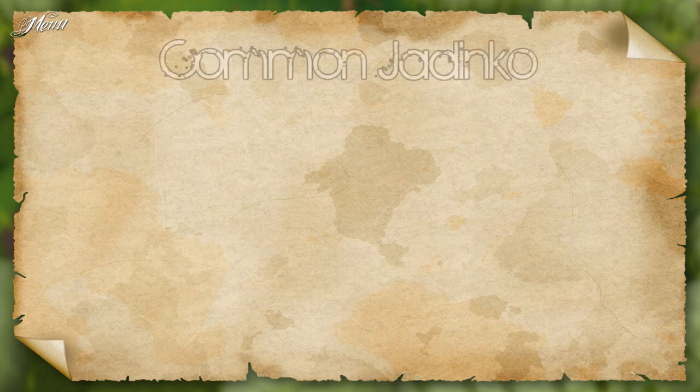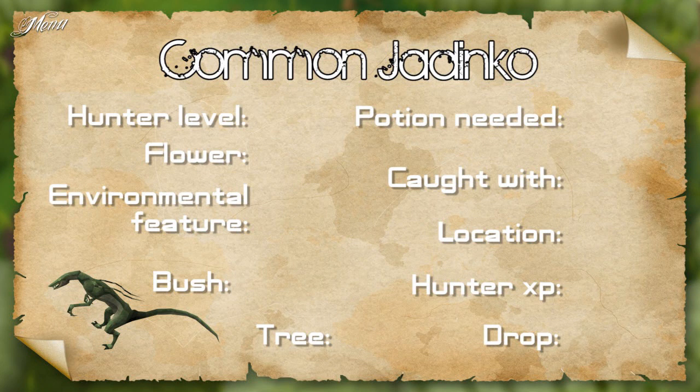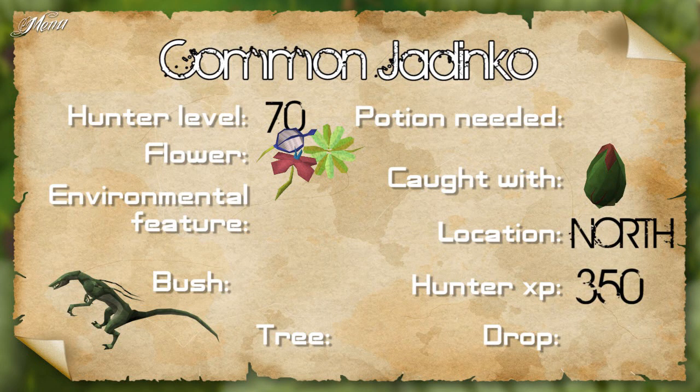I will now give you all the requirements for all the normal Jadinkos. The common Jadinko requires 70 hunter and any color of flower. It is caught with the Marosamaa trap in the north camp. It gives 350 hunter XP when caught and drops a withered vine. The withered vine can be used on traps to help catching the Jadinkos.